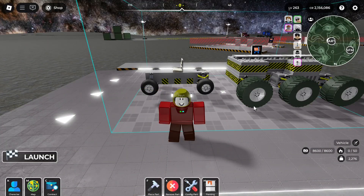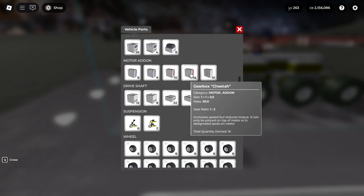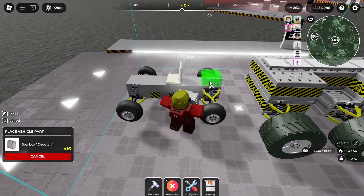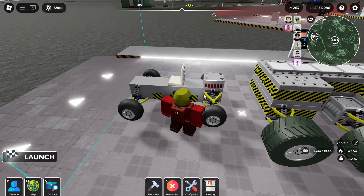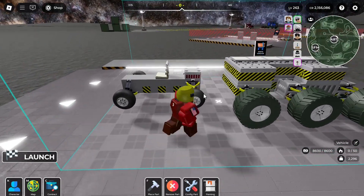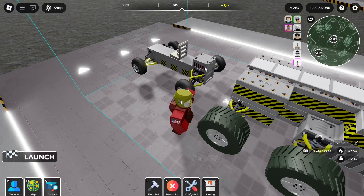A mistake many people make with gearboxes is thinking that they're a direct upgrade. For example, people will look at the Cheetah and see 'increases speed but reduces torque,' then go put that on their starter motor thinking speed equals go faster — but this is not always the case. Especially with your starter motor, it's very weak, and with this gearbox it's made even weaker.